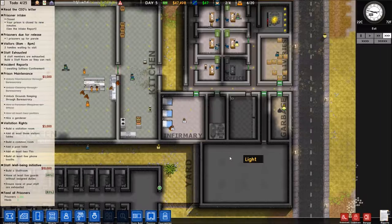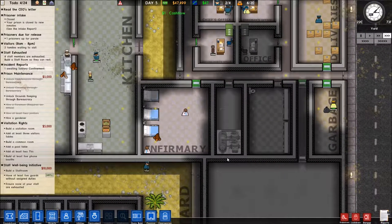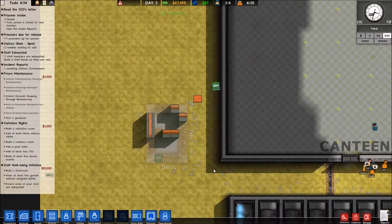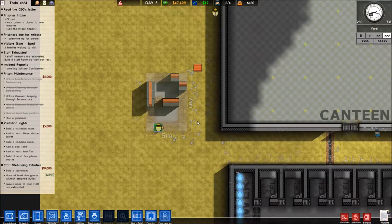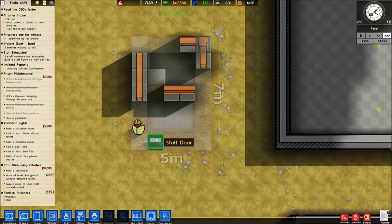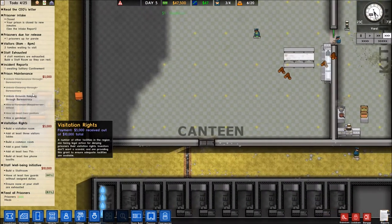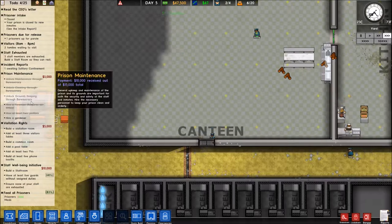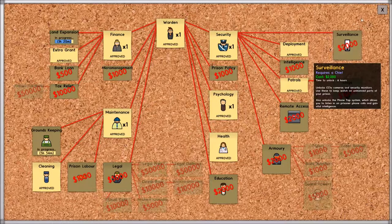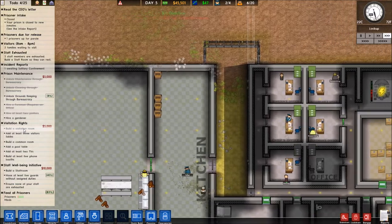We don't have any water boilers — I was playing off-camera on another prison, actually a refugee camp, and figured out how to do the hot water. Let's get this knocked out. We need to unlock groundskeeping and hire a gardener — groundskeeping, get that going. We're making lots of progress. We need a visitation room too.